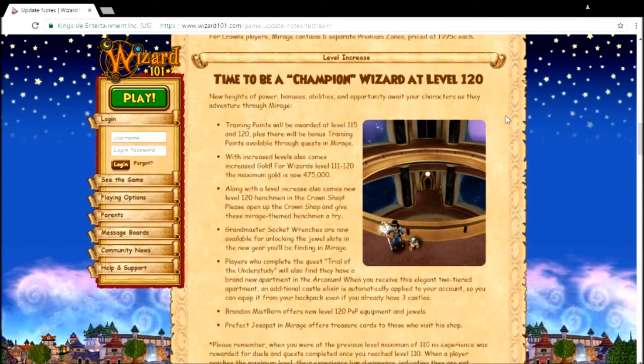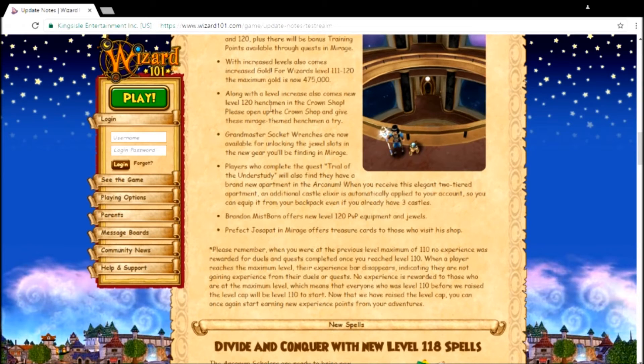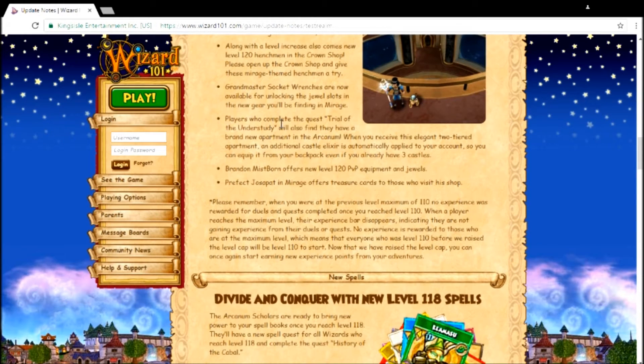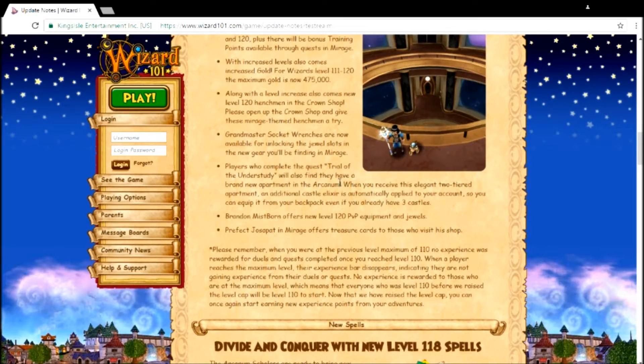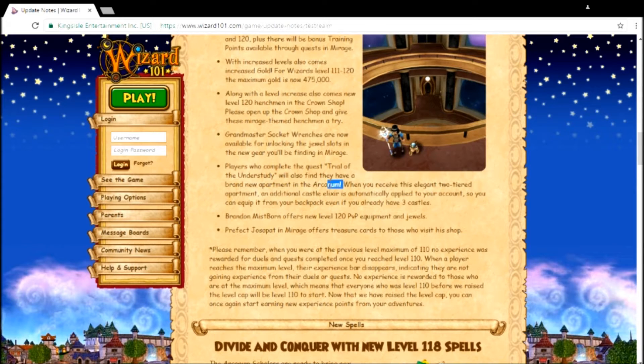Heights of Power: bonuses, abilities, and opportunities where your character's training points are awarded. With increased levels comes increased gold. Along with the level increase, henchmen get a try — socket right. Players who complete the quest 'Trial of the Understudy' will also find they have a brand new apartment in the Arcane. When you receive this elegant two-tiered apartment, additional Caster Elixirs are automatically applied to your account, so you can equip it from your backpack even if you have three castles.